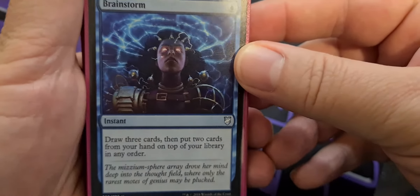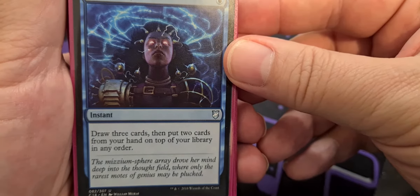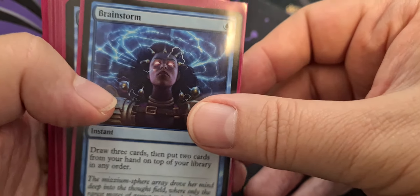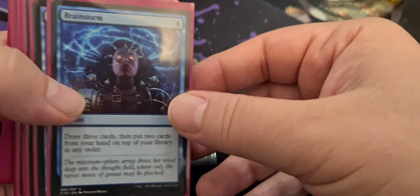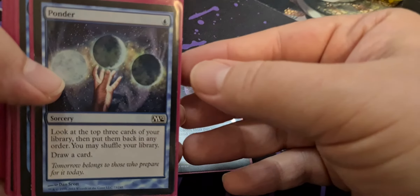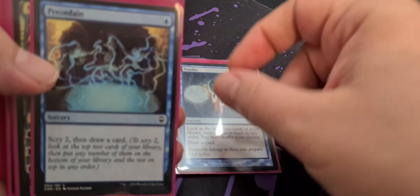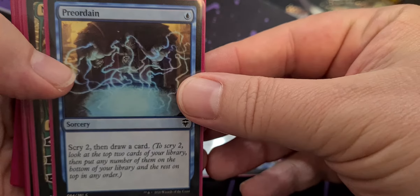First up is Brainstorm for one blue — instant, draw three cards, put two cards from your hand on top of your library in any order. We want our scry effects to be as cheap as possible, because most of the cascading stuff you'll see later on is a bit expensive. We have Ponder, a sorcery — look at the top three cards of your library, put them back in any order, you may shuffle your library and then draw a card. We have Preordain, one blue — scry two and then draw a card.